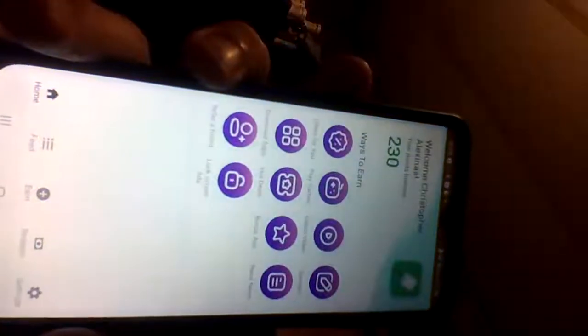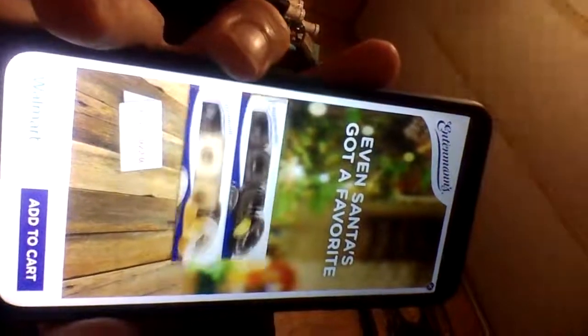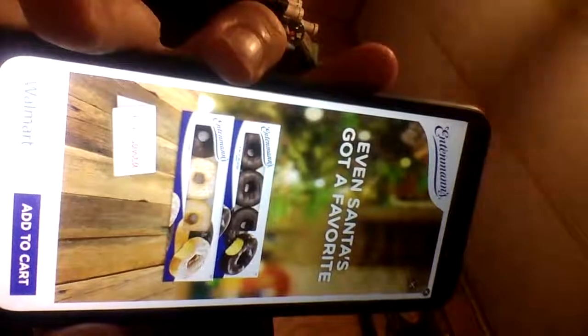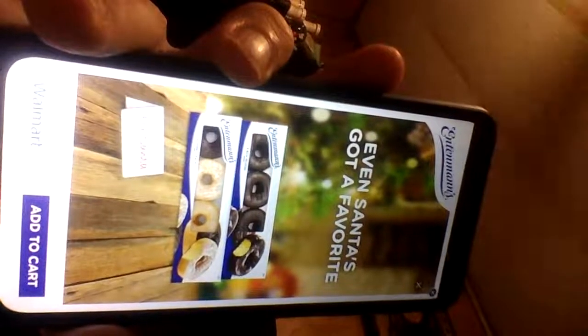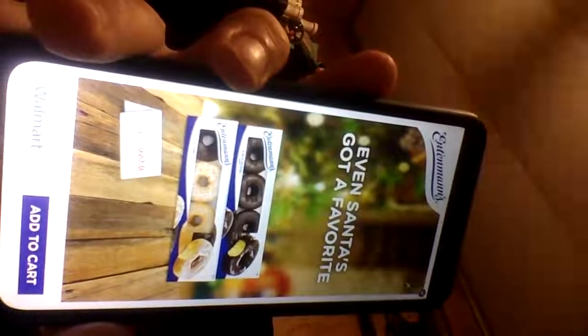The other one is S'mores — this lets me play videos and I get points. You'll see I'm up to 230 points right here. I go to 'Watch Video' and it plays a commercial for me to earn points. You'll see it playing, and then it gives me an X to close it. It'll tell me I have to watch another video to earn more, so it plays me another commercial. This is what I do every morning.